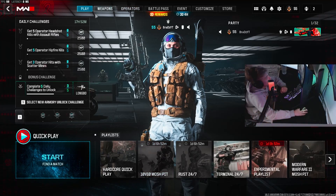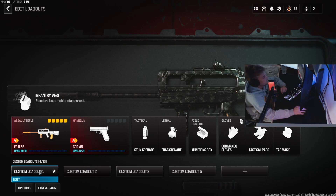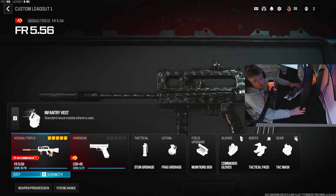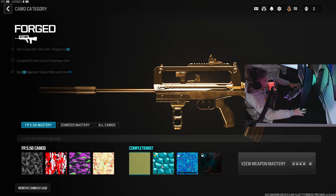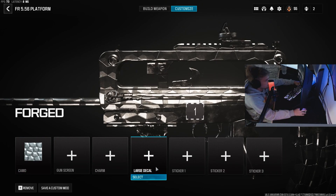Welcome back to my new video. Today I'll be doing a class setup on the FR 556. This is probably one of the best weapons in the game for hardcore, I think personally. I have now completed forged for assault rifles.